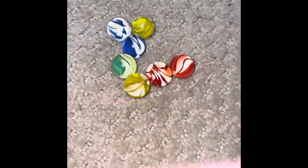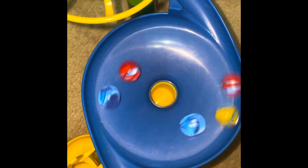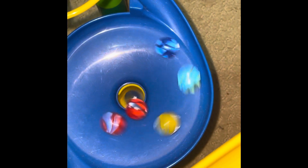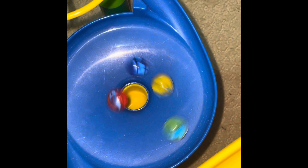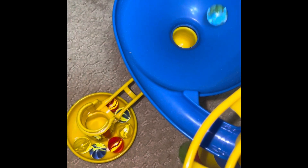Here are the marbles going into round three. Round three starts in 3, 2, 1, now! One of the red marbles has dropped, but don't worry, we've got it under control. And it looks like the blue marble is out in front. And it looks like the yellow marble takes first instead of the red marble. And it looks like the green marble is eliminated.